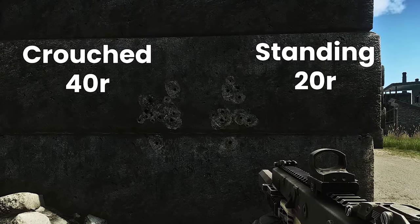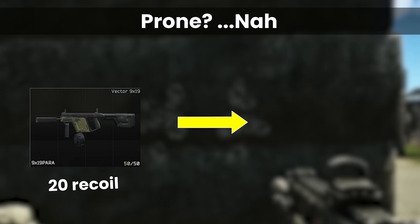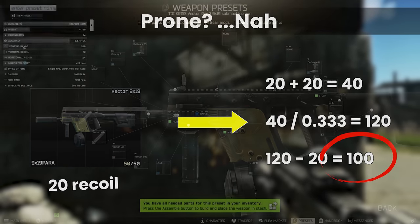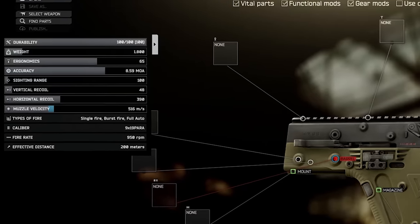For a fun bit of theorycrafting, to get the same recoil whilst prone versus the standing 20 recoil Vector, by my calculations you'd need a Vector with 100 recoil. But the base gun only has 48 recoil to start with, and that's with 0 mods, so we won't be doing that one.